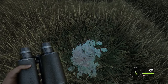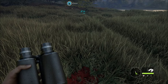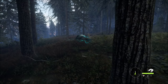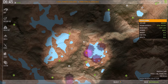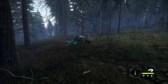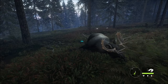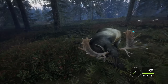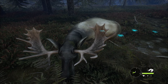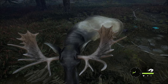We do have a pretty good sized pile of blood here, so I think it might go down. Alright guys, we found our moose — he didn't go too far at all. Let's check the map. We shot him just over here at this pond and he ran probably five or six hundred meters, but he's down right here. I'm curious to see where we hit him and how many times.